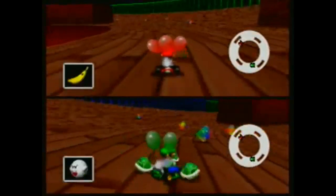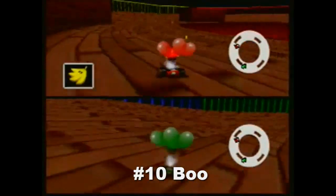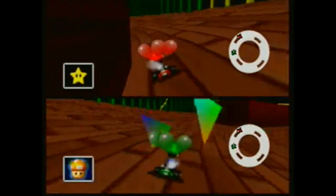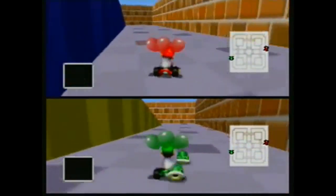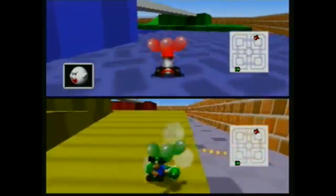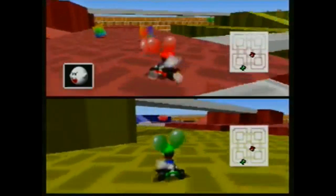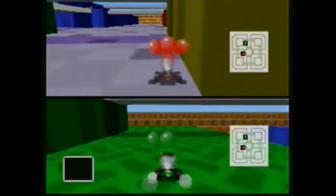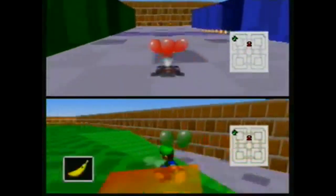Number 10: the Boo. Remember in Super Mario Kart, Mario Kart 64, Super Circuit, and DS — I'm pretty sure that was it. The Boo is an item, and in all the games it would turn you invisible, and in some of the earlier ones it would slow down first place, and then it would also steal an item. For whatever reason, it hasn't come back — Mario Kart 7 was the first portable Mario Kart that didn't have the Boo in it.